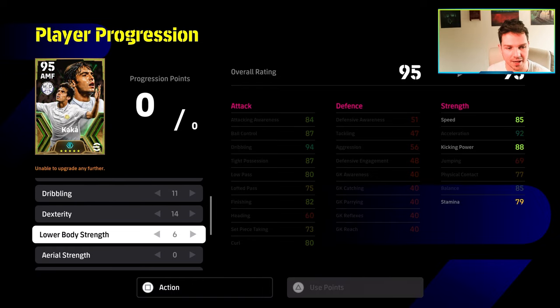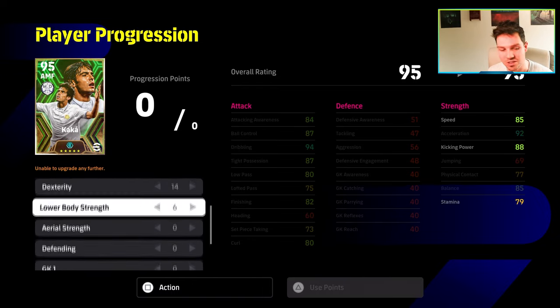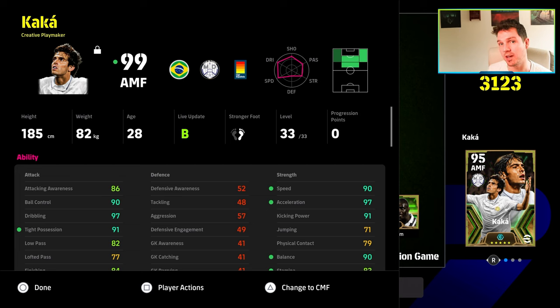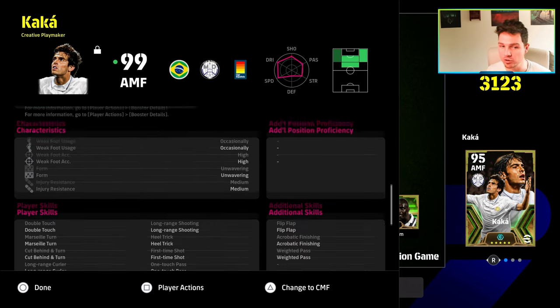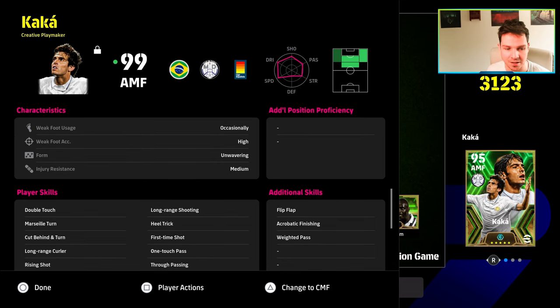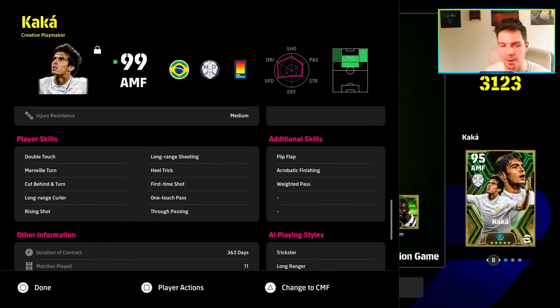This is probably the best build for Caca. I'll put myself out there and say 14 into dexterity is the key for this card — it unlocks the runs and his true potential. His player ID on the ball, his maze-like runs, and the way he acts off the ball with the AI are what make him special. We'll show you a clip at the end as well.